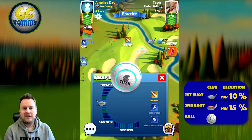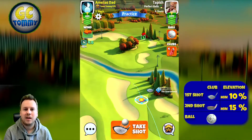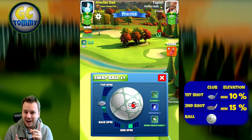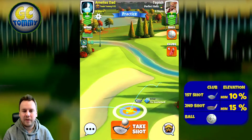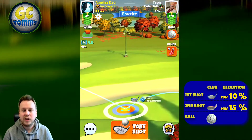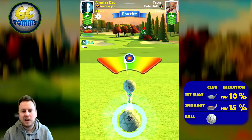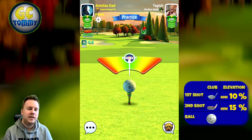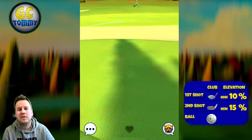Hole number seven — they have moved the pin and the hole more to the right, which means it's not as covered by the tree anymore, which I welcome. I'm laying up just as normal using a Quasar and trying to lay up shorter rather than longer. If you are at complete minimum club, I would use a little bit of under-power just to make sure I'm not in between clubs on the second shot — minimum distance plus 10 — and I'm using a Quasar, which is a power-one ball.